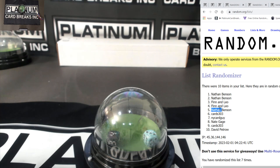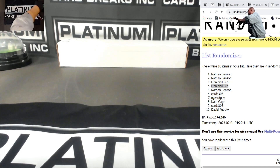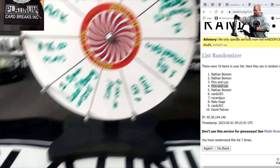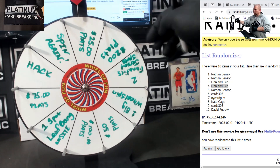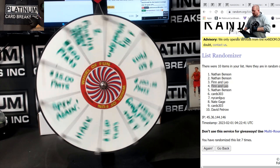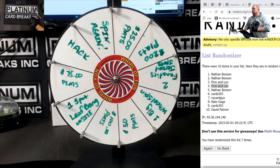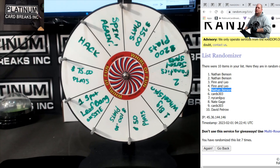Finn and Leo and Nathan get a hack wheel on seven. Finn and Leo spin — 25 flats. So you get 25 bucks. And Nathan, you got the other spin. Good luck, my man.